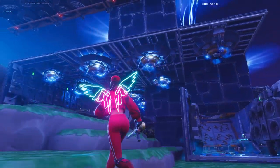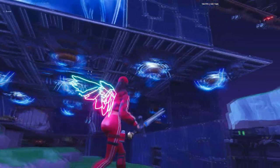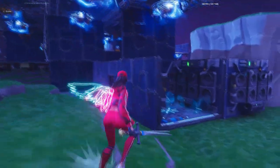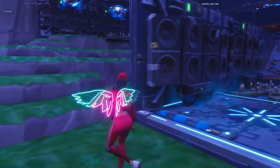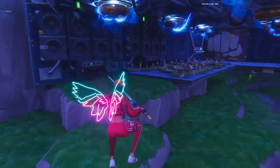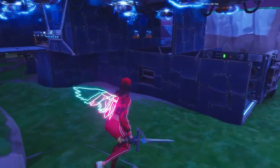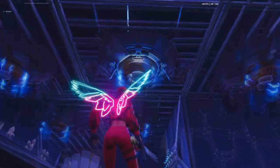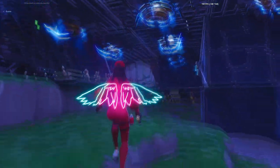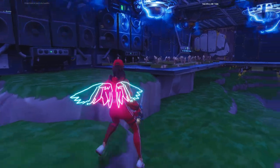I'm using ceiling electric fields here. This is the general husk pathing — many of them following this path, and this is another path. Sometimes two or three of them are pathing from here, but it's not a big deal because you have ceiling electric fields here so they will die instantly.